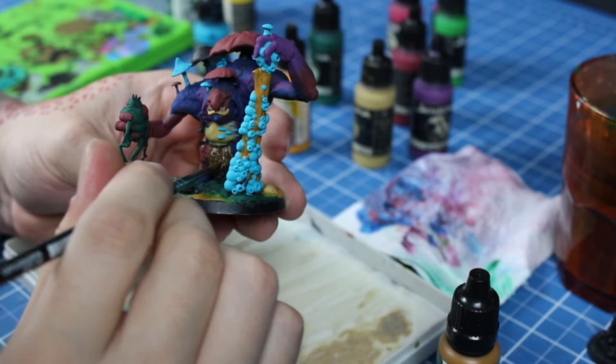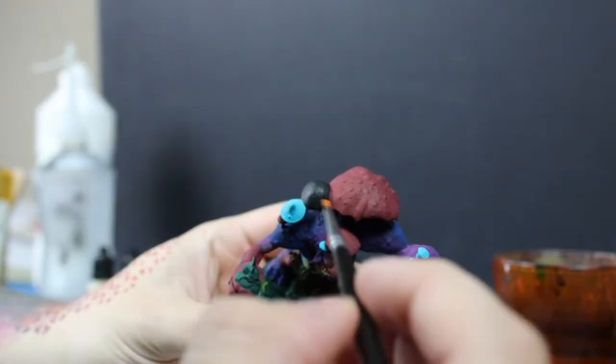The fur loincloth and the leather straps will be painted dark brown, a more neutral tone, so as not to steal the spotlight from Molag's skin.